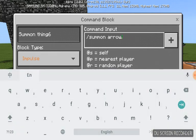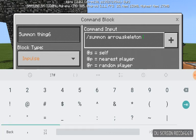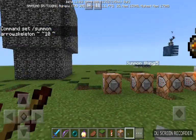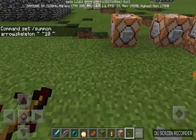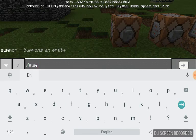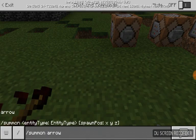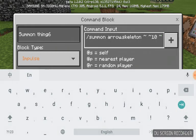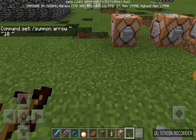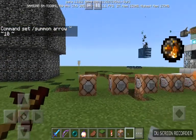But if you try to do arrow dot skeleton, you can't pick them up. So guys, don't put dot skeleton — you can only do the plain slash summon arrow command. And when you click on it, it summons.